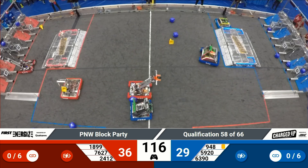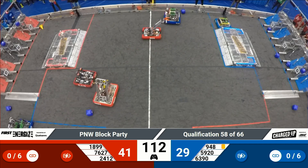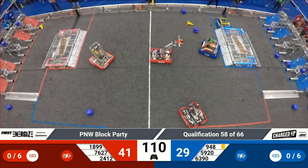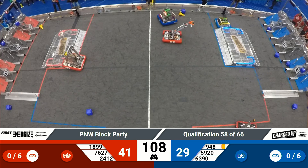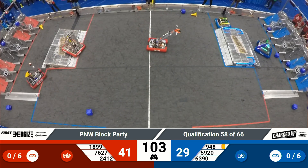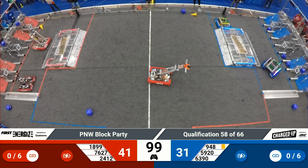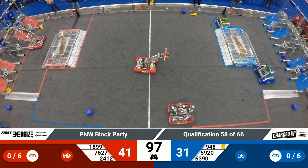With, I believe, three Bellevue Alliance teams here on the field. NRG948 on the back side of the field — they're going up and over the charge station back into their community. They deposit that cube into the lower row of the grid for two points.